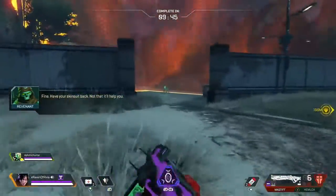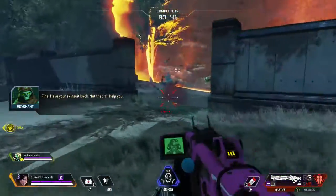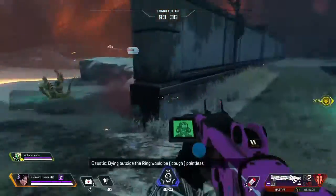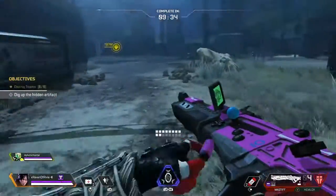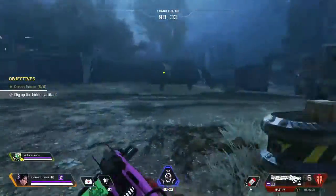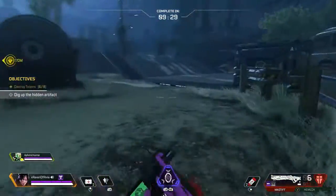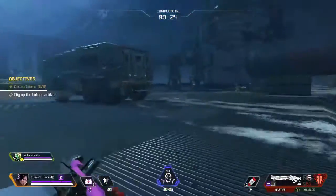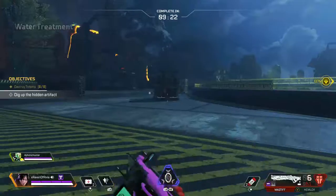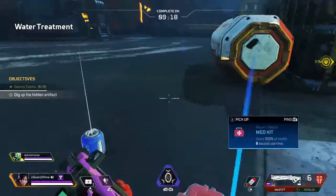Have your skin suit back — not that it'll help you. Outside the rain window. Mindless. So what's it want us to do now? Dig up the hidden artifacts — that's like the other ones. Hey, where's my helmet? Why don't I get a helmet? What if a prowler headshots me with a claw? Perhaps a Wingman just attacks me.